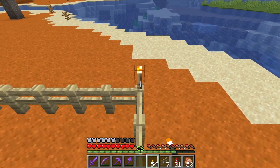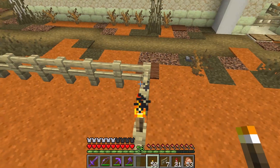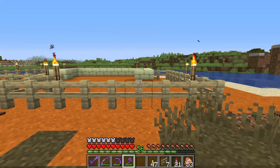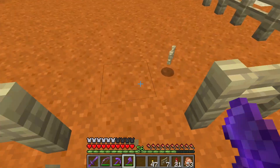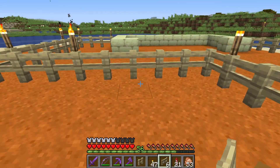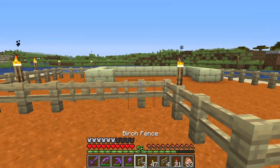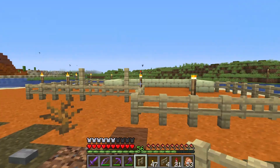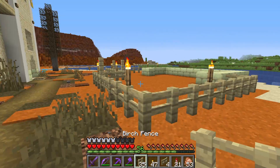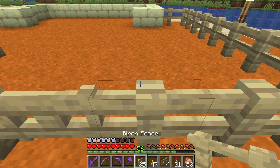We're just going to kind of do the lighting at random — doesn't have to be a certain pattern or anything. Let's go ahead and put this in here. As far as the entrance goes, I'm thinking maybe putting it here, right there, and put a fence gate right there. What if we just knock out two of these and put in a bigger fence gate there? Maybe adding a bit more of an entrance feature there, and one over here. And one right here — there we go. It's a start, it's a beginning.